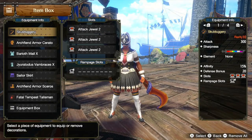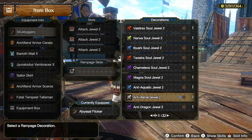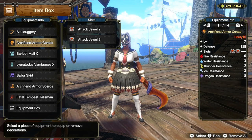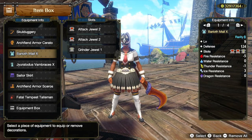For the second build, I'm using Skullduggery with three Attack Jewel 2s. For the Rampage slot, I recommend that you use one of the Anti-Jewels or the Exploit Jewel depending on which monster you are hunting. For the Head, I'm using the Arc Fiend Armor Kerato with two Attack Jewel 2s. For the Chest, I'm using the Baryoth Male X with two Attack Jewel 2s and a Grindr Jewel 1.